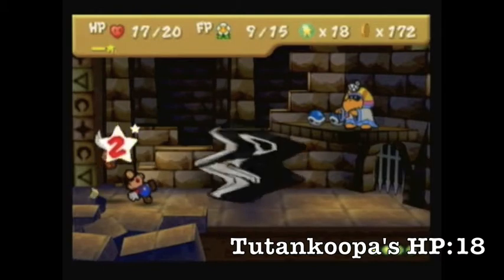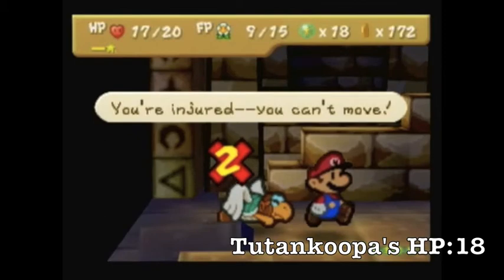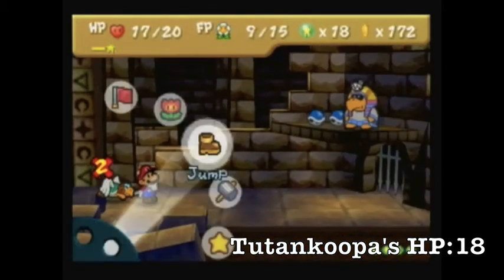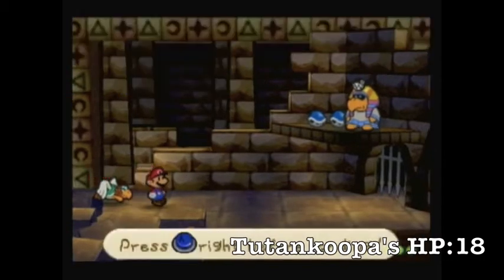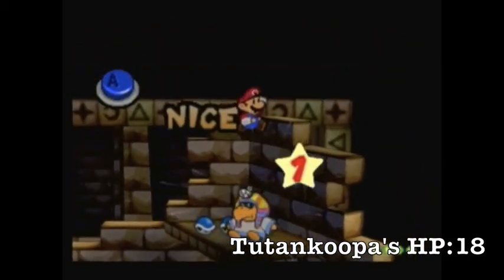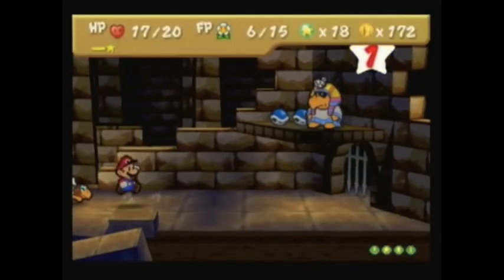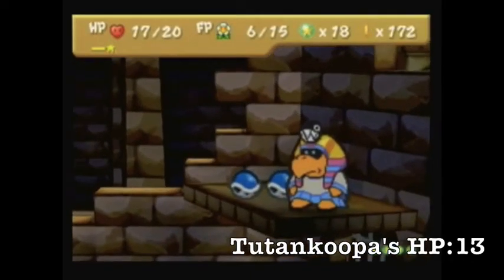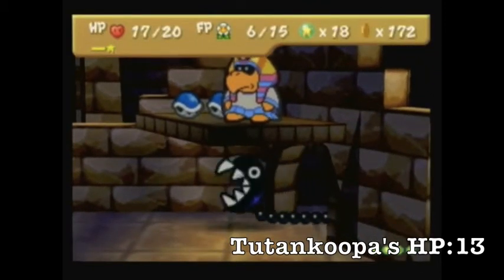Sometimes this attack is really bad because sometimes Parakarry gets hit by it — and now Parakarry is injured. I guess we can go ahead and use another Power Bounce on him. Not bad — oh, terrible timing for the chomp to come.